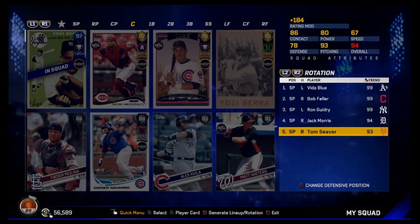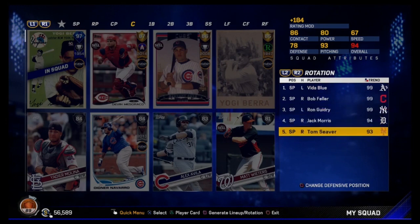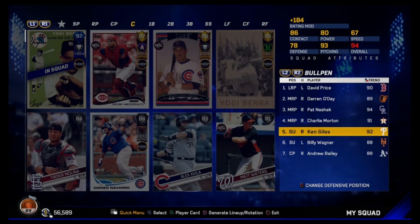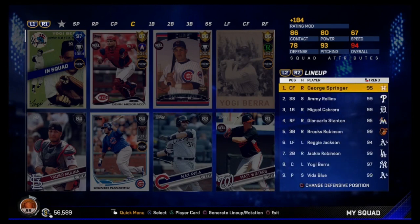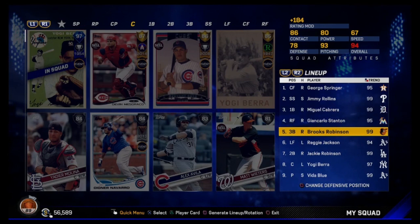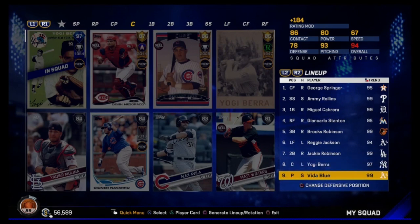We are 94 overall, almost a 95 — which is nuts for doing this for about a month. Rotation: 99 Vida Blue, 99 Bob Feller, 99 Rod Guidry, 94 Jack Morris, 93 Tom Seaver. Bullpen: David Price, Darren O'Day, all-star Pat Neshek, Charlie Morton, postseason flashback Ken Giles, 92 Billy Wagner, and Andrew Bailey 88. Lineup: George Springer leading off, Jimmy Rollins 99 overall batting second, whole lineup is diamonds — worst card is Reggie Jackson in left.